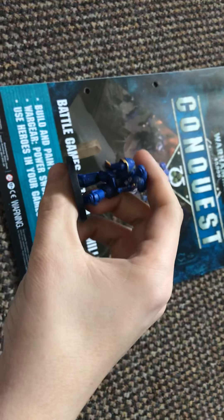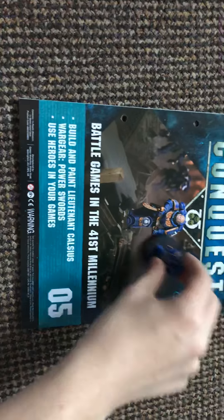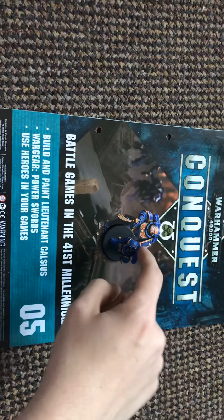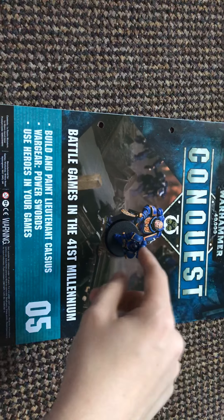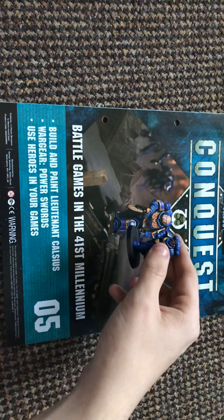Issue 5 comes with your lieutenant model. A lieutenant model is to help you out with your main game. You have to check him on the board and see how good he is. A lieutenant is basically for your army — his special ability is to walk up the field and give everyone within six inches of him the ability to re-roll all wound rolls.